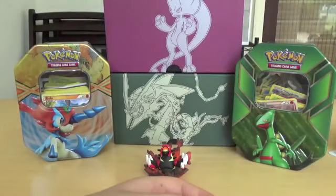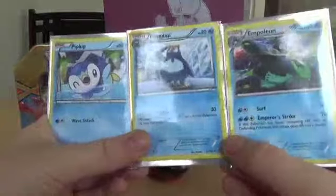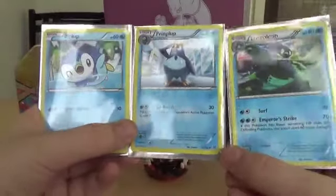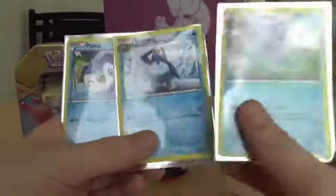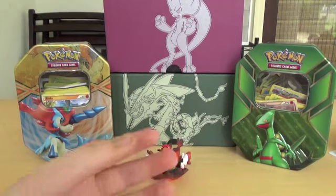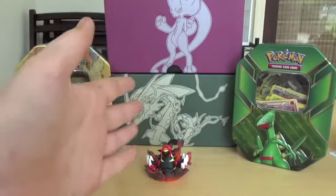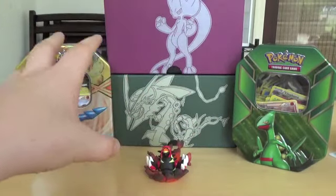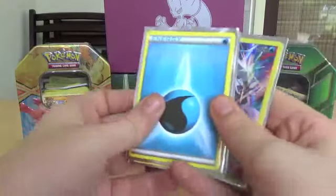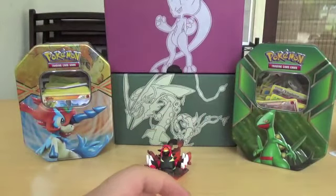You usually want to have a few evolution lines — I have the Piplup line in here. These work really well, and you want to use cards like Wally that let you evolve your Pokemon quickly so you can get to the final stage faster. As for deck composition, some people do 20 Pokemon, 20 trainers, and 20 energy. I personally like around 20 Pokemon, about 15 trainers, and a decent amount of energy.